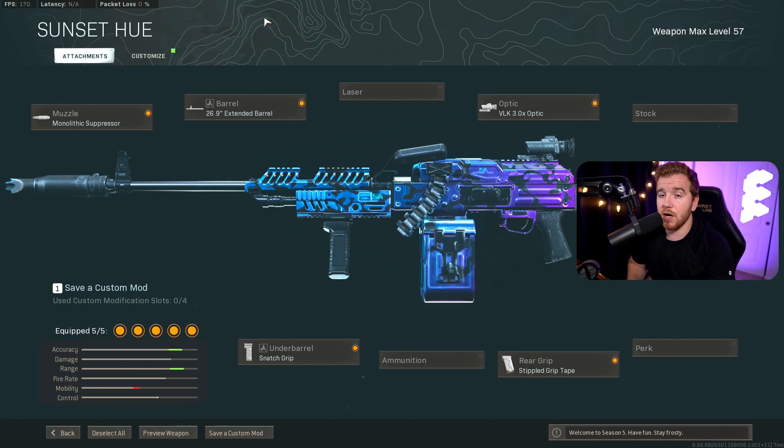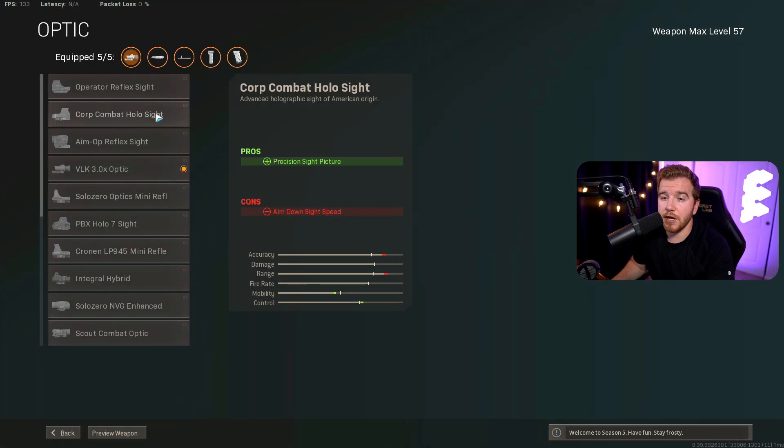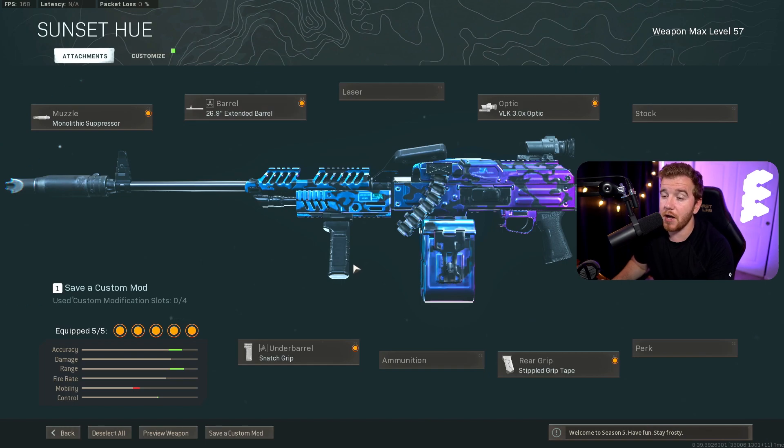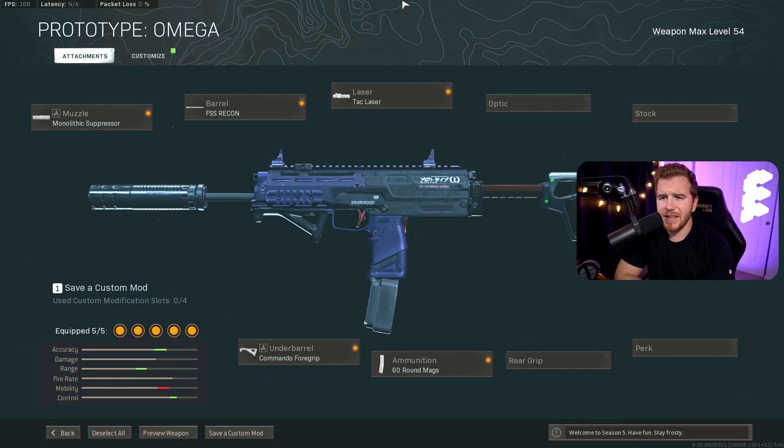The PKM build we like to run is the monolithic suppressor with the extended barrel. You can put the Corpolo on here if you prefer the blue dot sight, though beginners probably haven't unlocked that yet since you have to hit a bunch of headshots. This build has absolutely no recoil, and the stipple grip gives you a little bit faster ADS speed. You get a big magazine with no recoil and one of the fastest time-to-kill guns in the entire game.